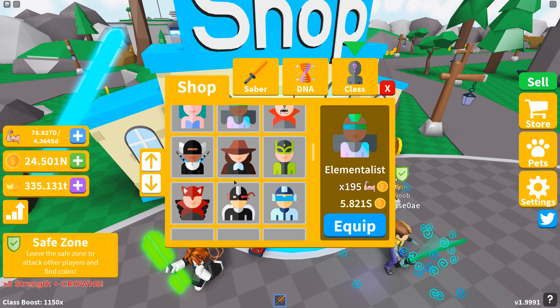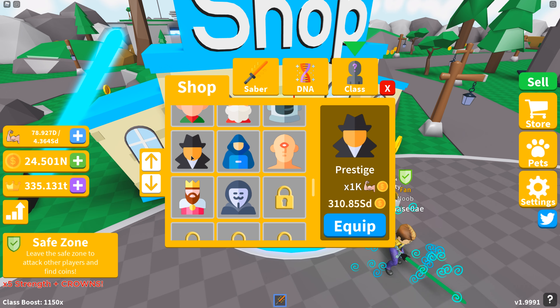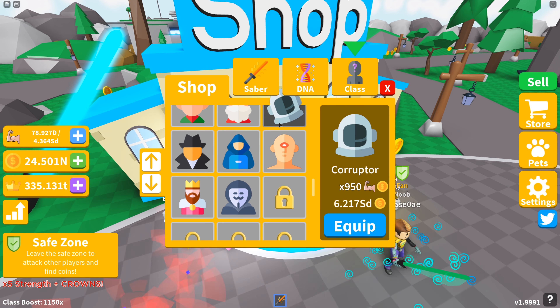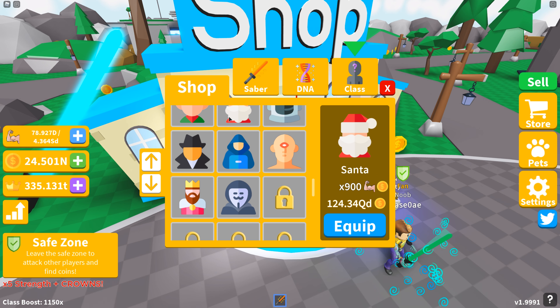What's up everybody! This is Roblox Saber Simulator and I just got a fourth pet — my golden pet. I'm equipping four pets now and the power spike is so high, it's crazy.